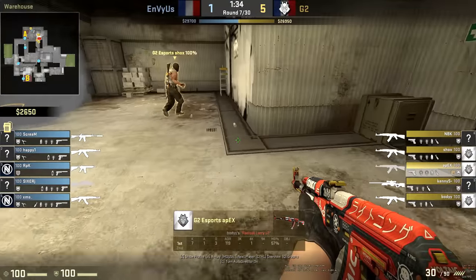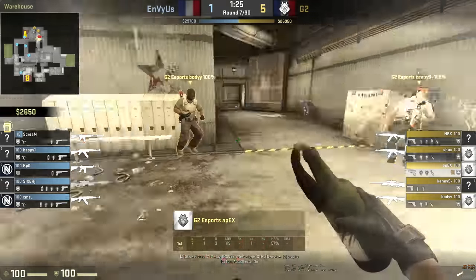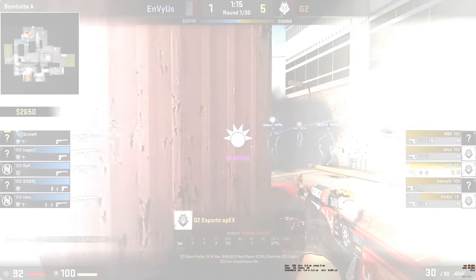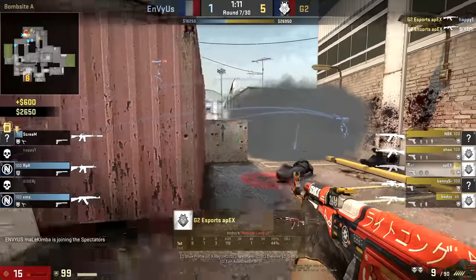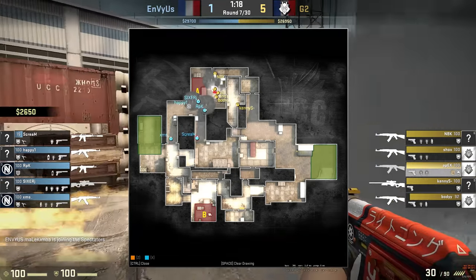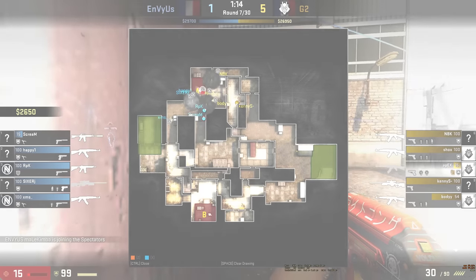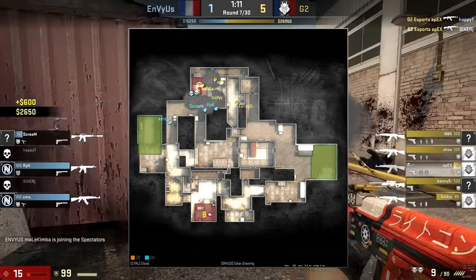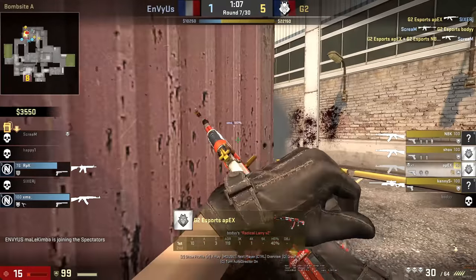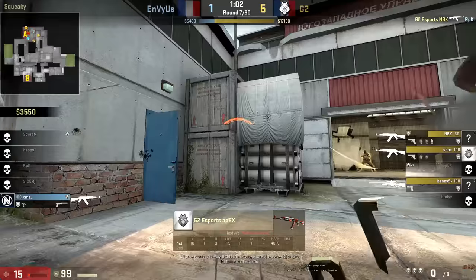In this round they smoke themselves off to do the same execute as before. Apex knows the lineups, and when he's flashed he's not moving to give away information. He mollies himself out, and when he entries the site he only concentrates on certain areas — he's not trying to clear everything. He doesn't worry about fence; he's focused on boost and then wrapping onto site and getting control. You'll see as he jumps through, Body is right with him checking the other side. Shox was supposed to check fence. This is just part of being an entry fragger going in first — you can't check every single angle, it's too slow. He has to trust his teammates to cover his back or trade him if he gets shot, and that's the fundamental of being an entry fragger in execute situations.